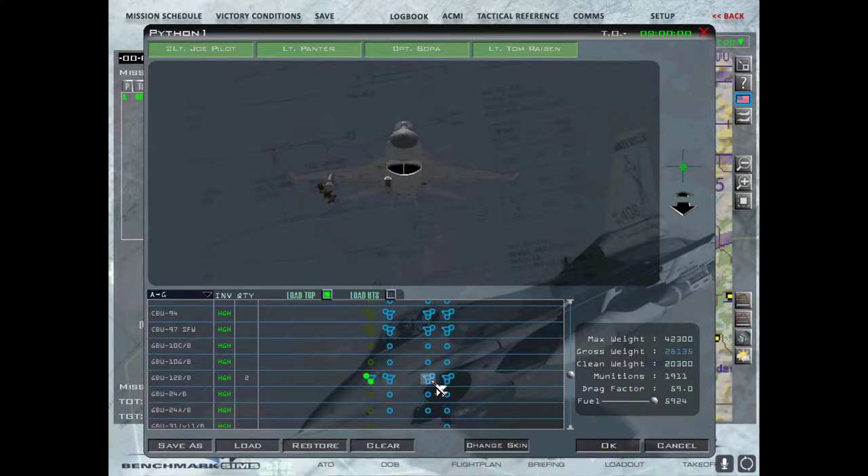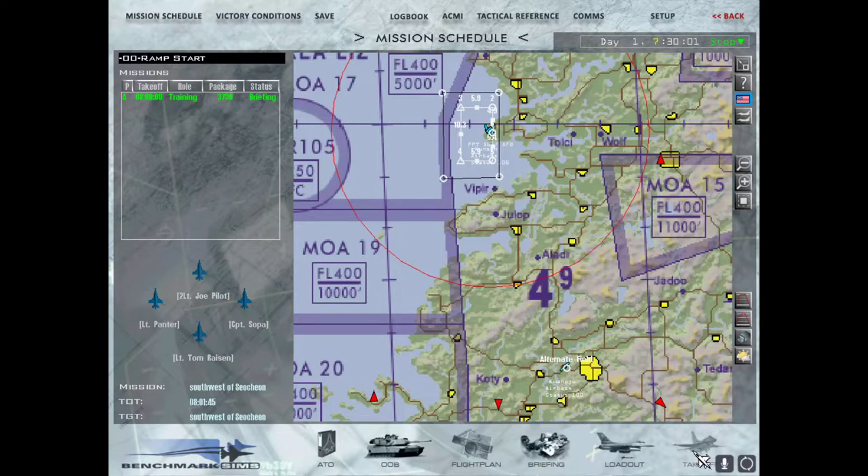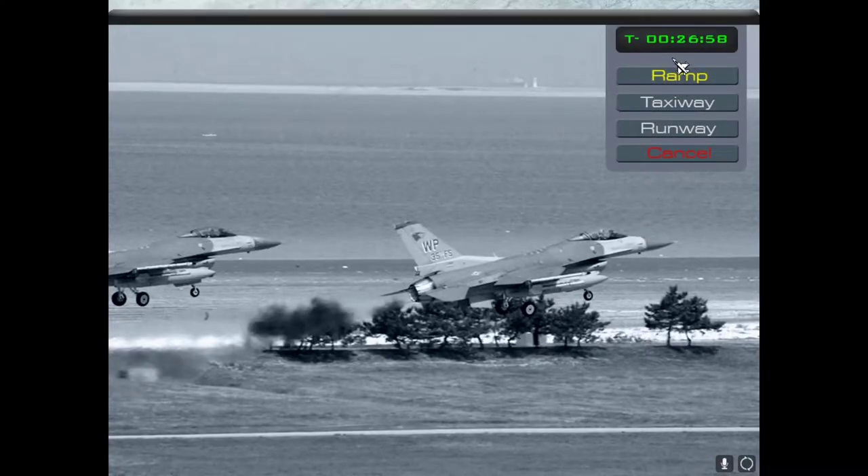We're going to load some ordnance because we may be needing them. So we're going to start up our F-16 cold and dark — everything is shut off — and then we're going to build our way up. I'm going to show you how to get your engine up and running and how to get your main flight displays and secondary flight displays running. That is not at all difficult.